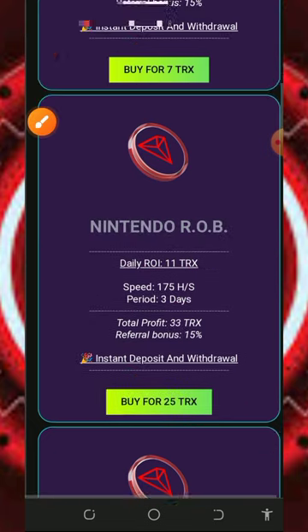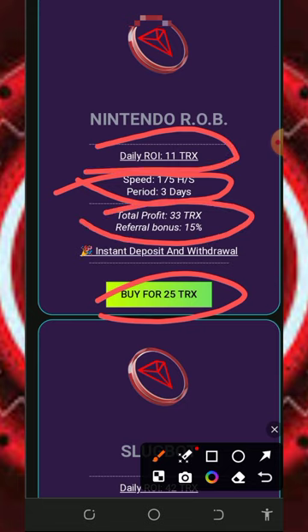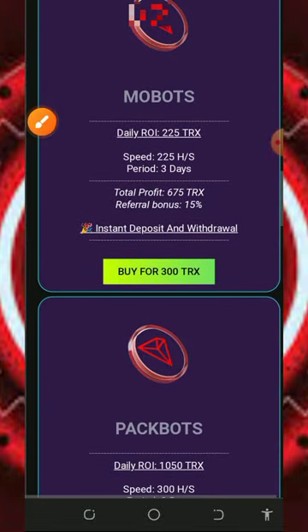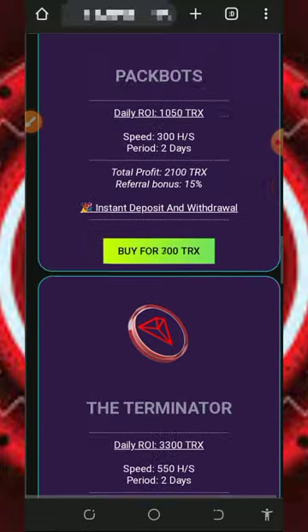If you scroll down you'll see the next plan, which costs 25 T-Rex to join, lasts three days, and earns you 11 T-Rex every single day for three days — totaling 33 T-Rex after three days. Further down you'll see plans for 90 T-Rex, 300 T-Rex, 700 T-Rex, 1200 T-Rex, and so on. You can join any plan of your choice.